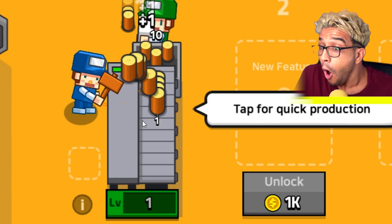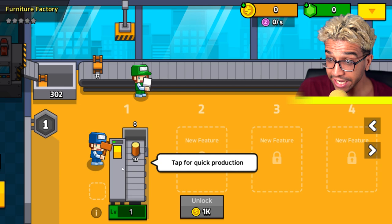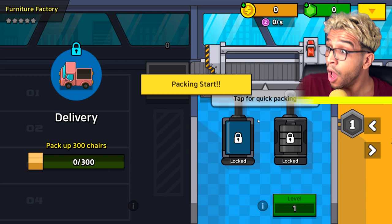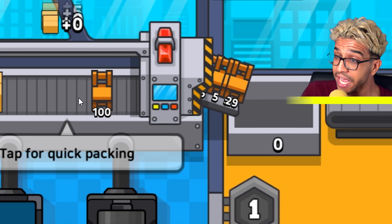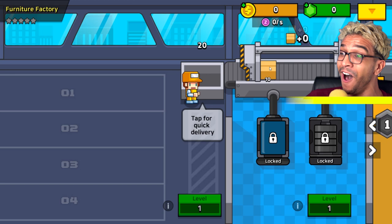This actually looks really good. So what happens if we click on this over here? Oh my god, we are actually creating so many logs. Now let's go create the biggest factory. Packing — what happens if we click on packing? So it looks like these chairs over here will actually be packed, and then they will be shipped if we click on this over here. That's it! Now we're earning money, guys!